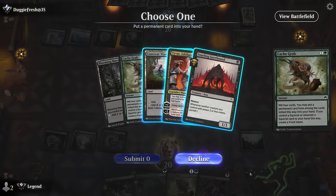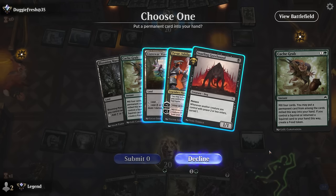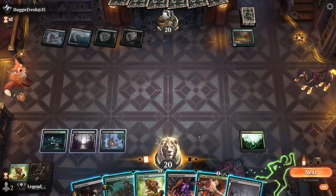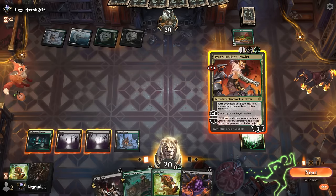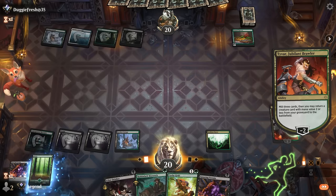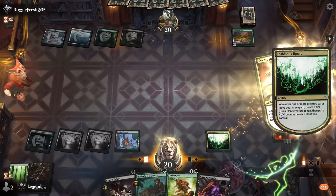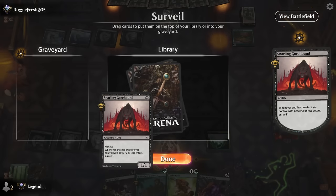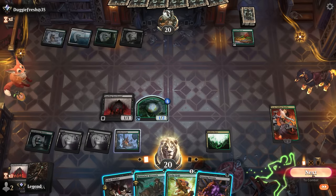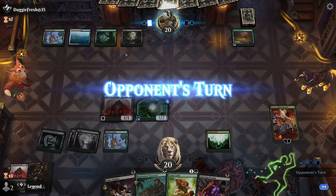We have to wait to play Tyvar until we're ready to combo off, otherwise it'll just die to an attack. Opponent is plotting a second Slickshot Showoff and a Demonic Ruckus — the nightmare scenario with lots of flying creatures and evasion to ignore whatever we're doing. We Cash Grab and get back Ichor Drinker, hoping the lifelink will help.